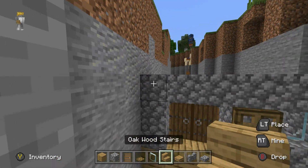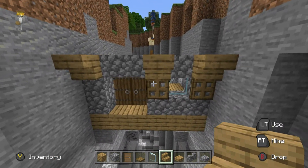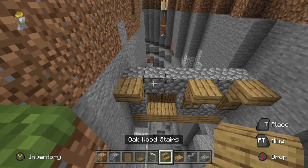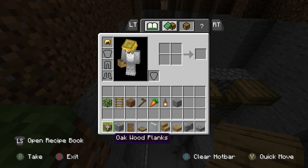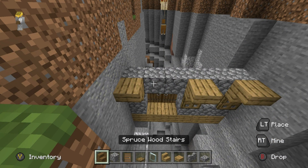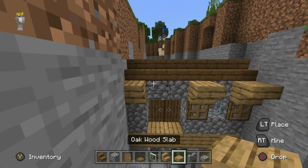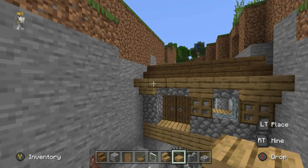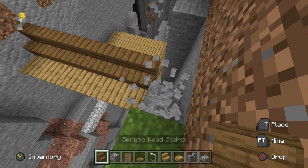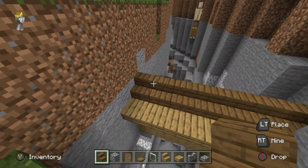I want you to place upside down oak stairs in front of the top two corners of the build, and additionally on the opposite side of the door, which just so happens to be where we have the oak trapdoor. I completely forgot that we're going to need some spruce stairs for the roof. Basically, we want to place the spruce stairs on top of the cobble. We also want to connect the oak stairs together using oak wood slabs - that's a very important part. You want to connect it together at the top. You can see how much better that looks.